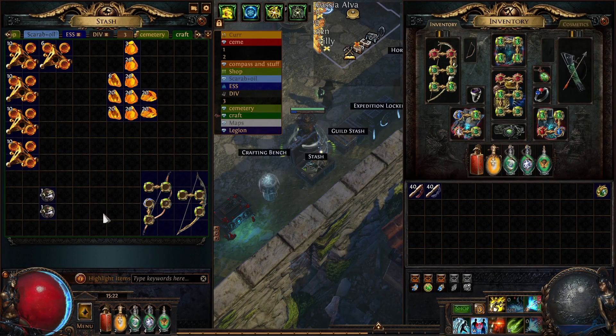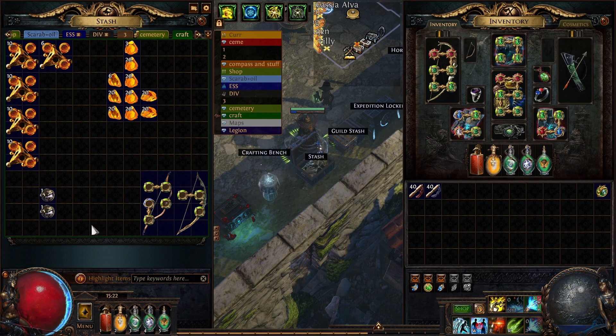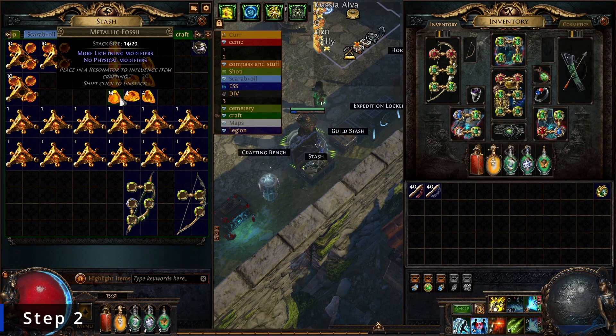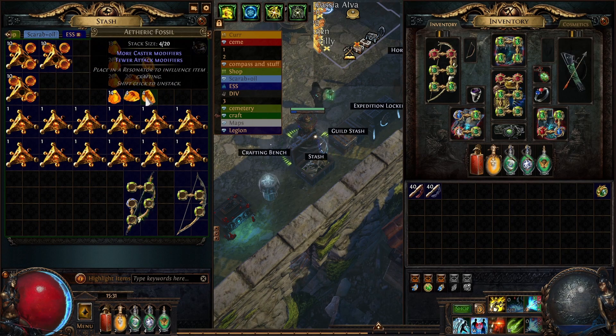If you do not have the currency to buy a bow that has both mods, you can leave out the 50% chance to summon two totems passive, since the really important one is the explode node. Find a cheap bow that has these passives and is hunter influenced — perfect. If the bow is not hunter influenced, slam a Hunter's Exalted Orb onto it to make it hunter influenced.